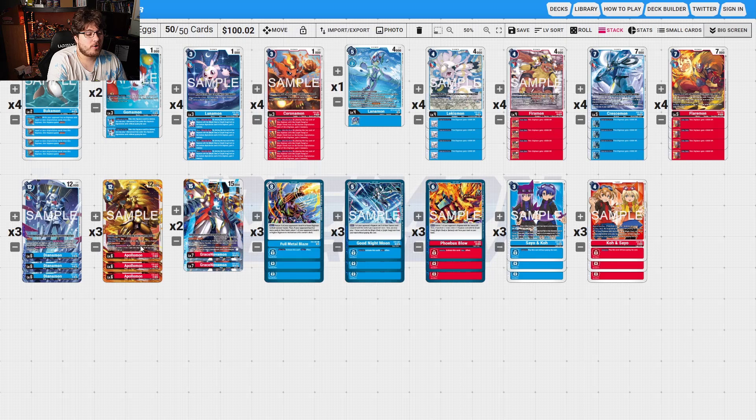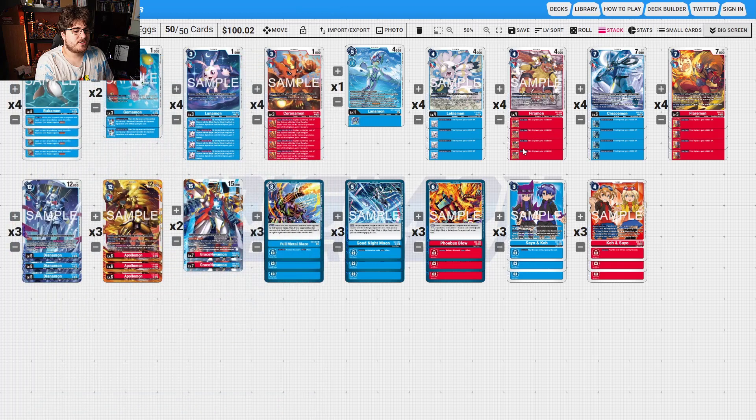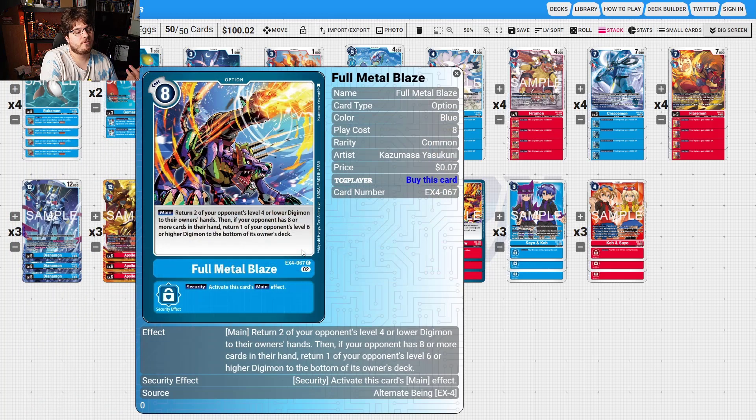BakuMon — while your opponent has no Digimon with equal or less DP than this DigiEvolution, this Digimon gains Jamming — that's how you keep your guys swinging in. GamMon: start of main, choose one DigiEvolution card under one of your opponent's Digimon and trash it, and this Digimon can't be blocked for the turn. Full Metal Blaze: return two of your opponent's level four or lower Digimon; if your opponent has eight or more cards in hand, return one of your opponent's level six or higher Digimon to the bottom of its owner's deck — an answer to Apocalyptic Mon.